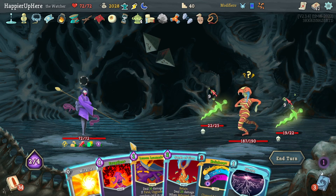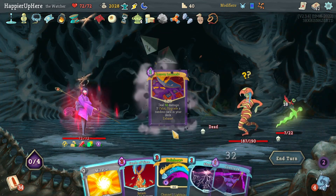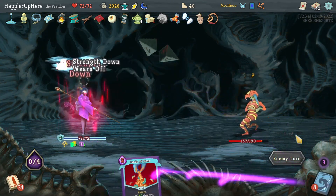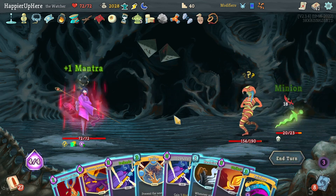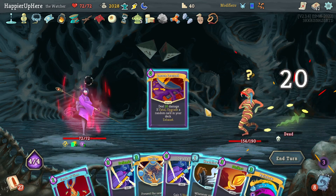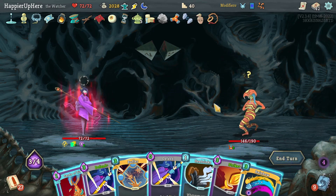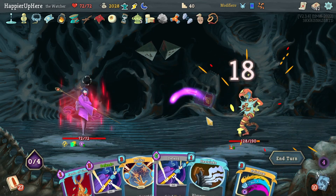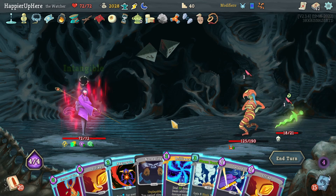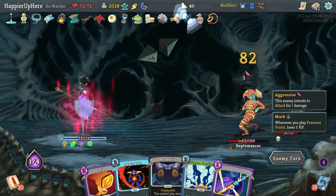Lesson Learned isn't enough alone, but I can do Eruption then Lesson Learned since I have so many Buffers. Actually let's also do Conclude. Then another Lesson Learned to kill the backliner, Pressure Point, a Strike, then Sands of Time next turn. I'm Intangible here - I don't even need the Buffer. Let's do Brilliance, Strike, and Sands of Time.